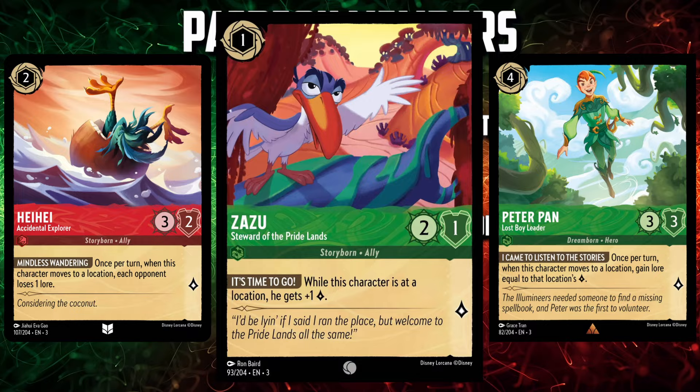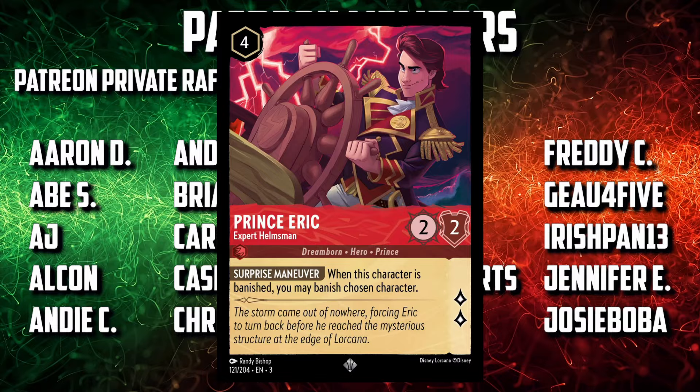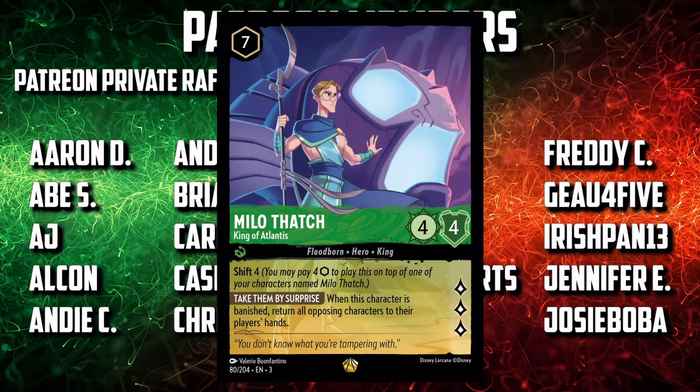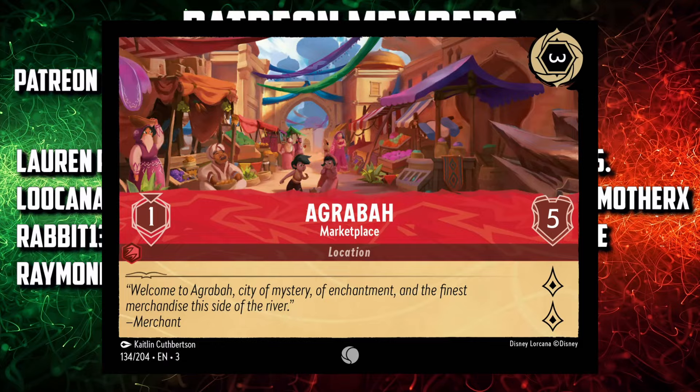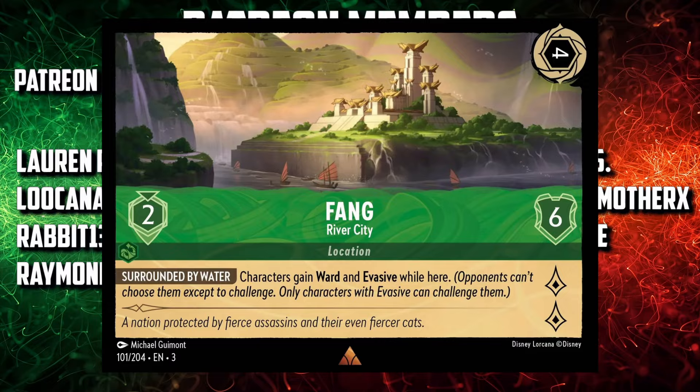Outside of those, we're also playing some of my favorite style of characters: Banishers. Helga Sinclair Vengeful Partner banishes whatever character banishes her. Prince Eric Expert Helmsman banishes anyone when he's banished. And Milo Thatch King of Atlantis can do a total one-sided board wipe when he's banished. And of course there are the locations themselves. We're playing De Vil Manor Cruella's Estate for early game, Agrabah Marketplace for mid-game, and Fang River City for a bit of power.